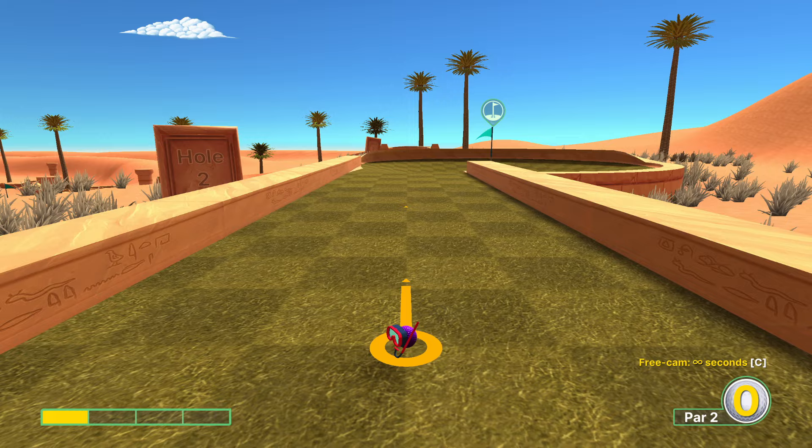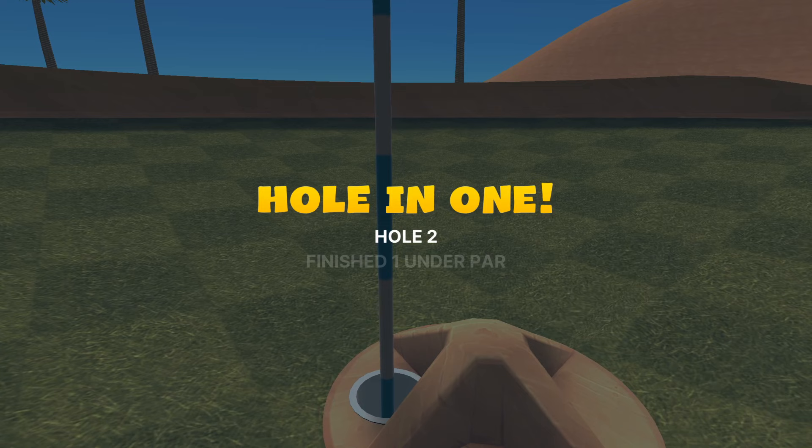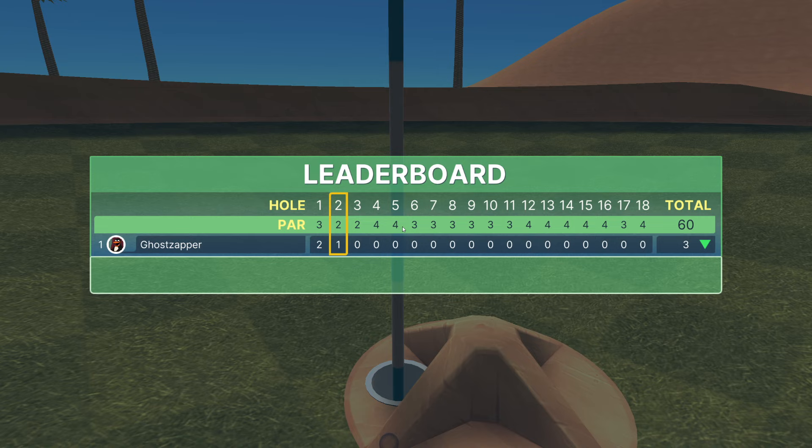Hole number two: we can go either full power back at the last pin, or just about one power - just a little bit more or a little bit under one power. It's a little bit riskier because we will just kind of flop off this edge, but it is a quicker shot than the full power aforementioned attempt.